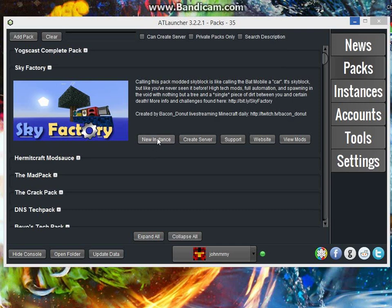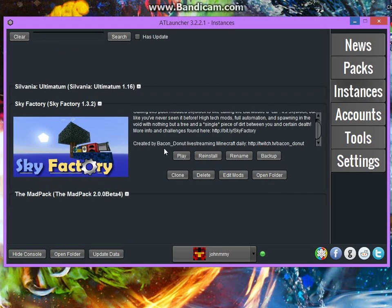So if you don't already have Sky Factory, you would just use ATLauncher, get a new instance of Sky Factory, and go to your instances once it's done.